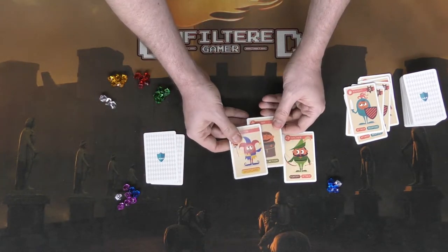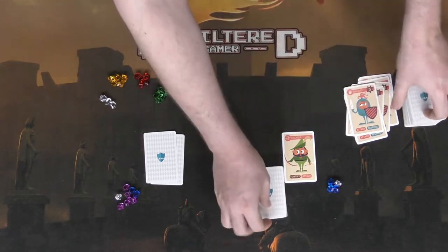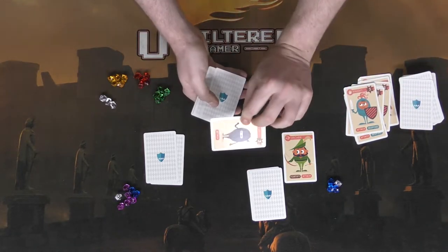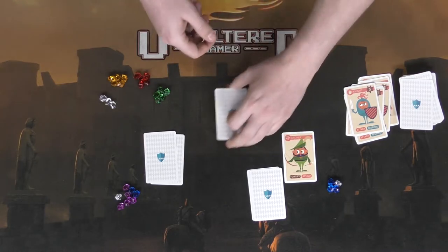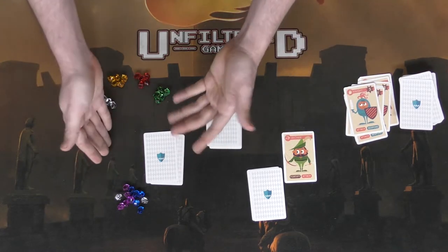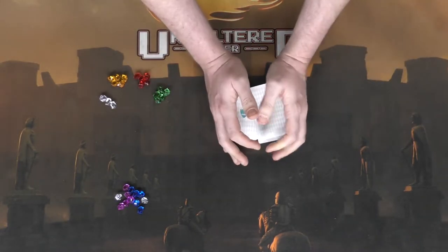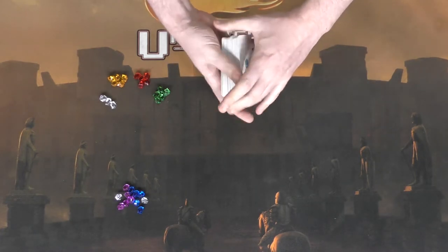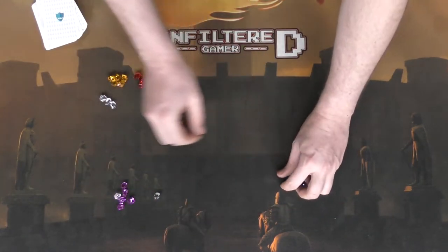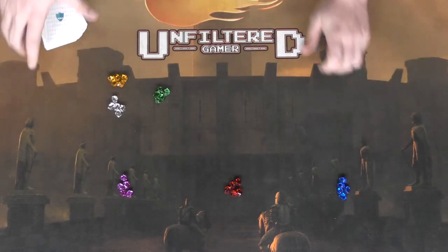That successful attack ends the attacker's turn. The next player can choose a special action, fortify, attack using a wild card, or move to the next draft by drawing 15 new cards and choosing to keep or pass. In a two-player game, once one person acquires all of the other player's treasures, the game ends and that player wins. Now, the difference between two-player and three-to-six player is simple: shuffle the deck and give each player five treasure tokens.